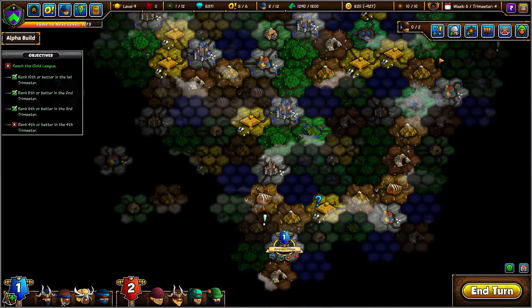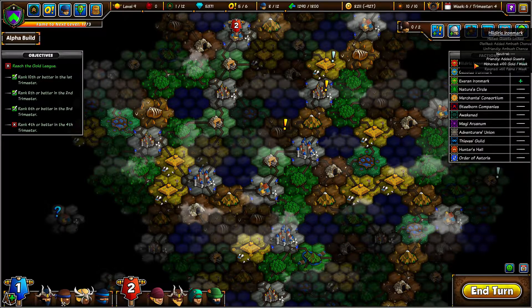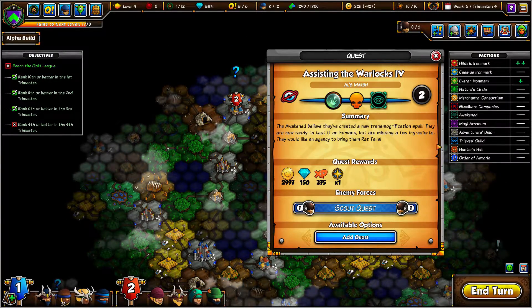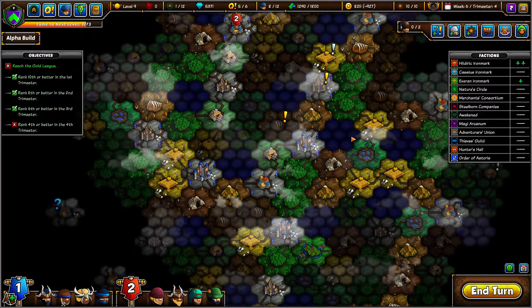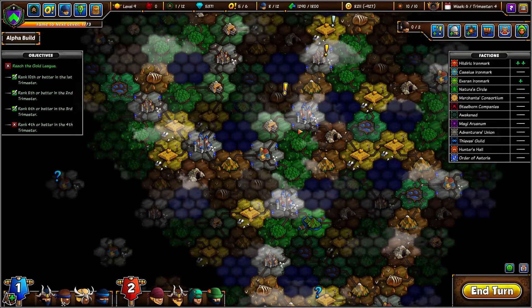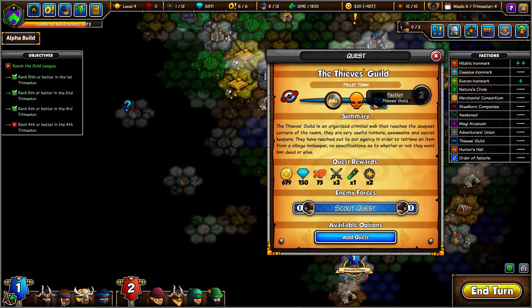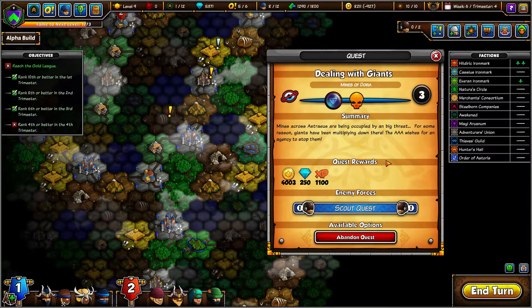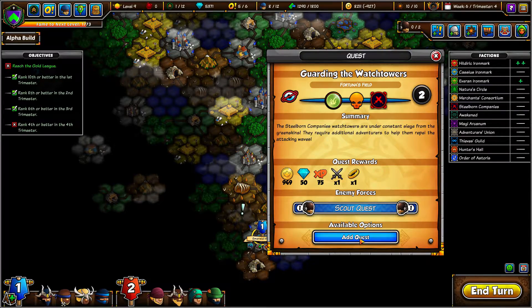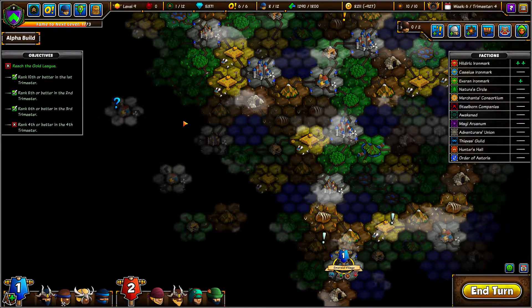How are our factions looking? Hildrick is actually giving us 100 gold every week — nice! If we could find Evan Iron Mark quests, we need to keep an eye out for those. I'd like to get him giving us money too. Let's go ahead and grab this one. There's a quest there and there.